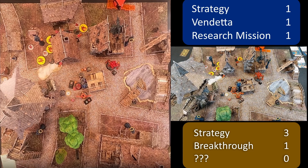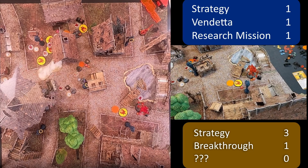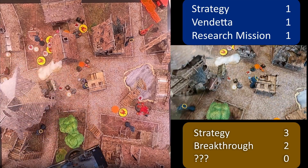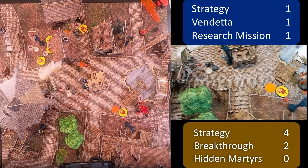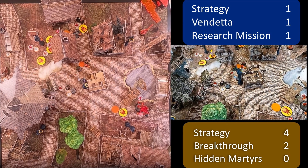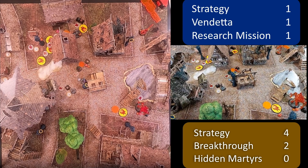Sadly at this point Jens only had two models left and his vendetta model had already died. Two models are not enough to score the second point of Research Mission and he had no real chance to score another strategy point, so he would have stayed on three points. I would have scored another point for Breakthrough safely and most assuredly a point for the strategy, so we said the game would have ended at six to three. I had Hidden Martyrs on Big Jake and Kenshiro the Tactician, and I was not sure if I could have gotten someone engaged by Kaeris or not. So at the end it was a good game — we are not super experienced with these crews and if you want to see competitive play you have to look elsewhere, but we had fun, the board looked great, and I hope you enjoyed it too. I will see you at the next battle report here at The Hidden Breach. Thank you for watching, subscribe and bye bye.